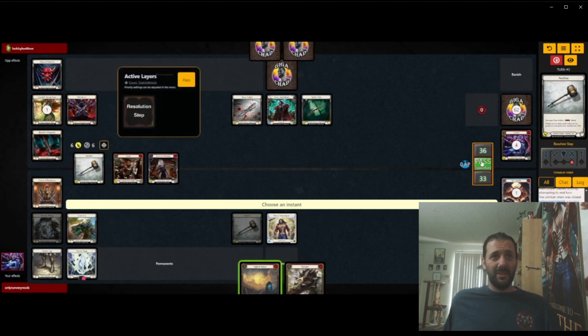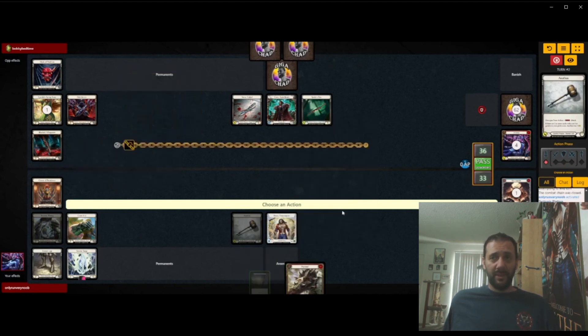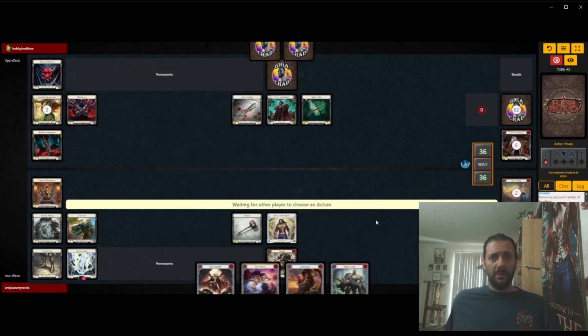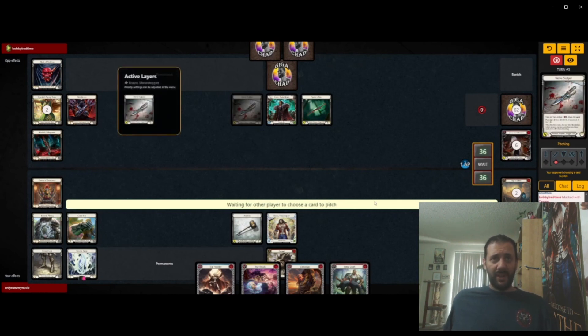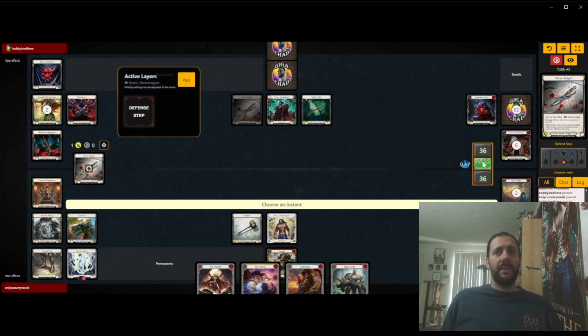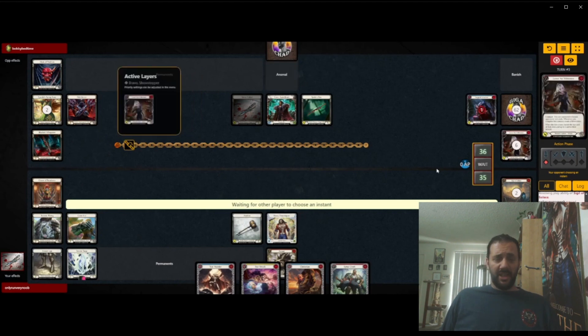He blocks with a Sensor and a Leave No Witness. Definitely don't see Sensor that often. We don't have a D-react, so we can't really stop their swap easily without just overblocking. I generally like to just take the Daggers.